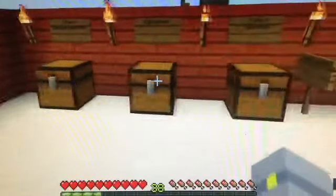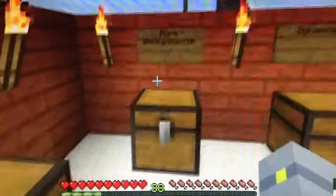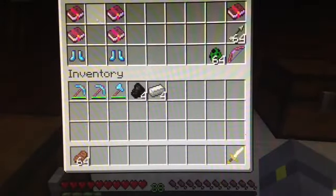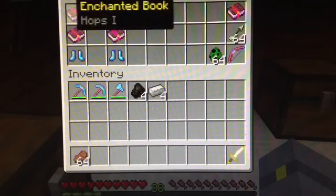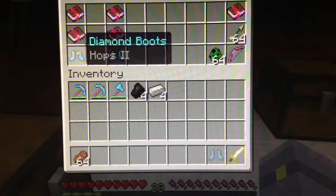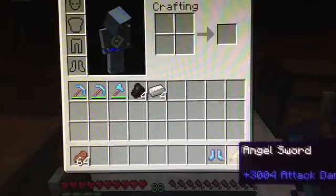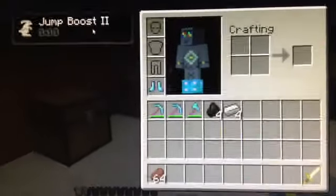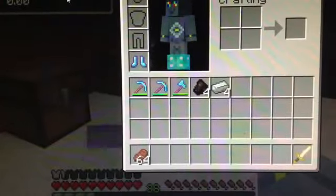We have even more enchantments, and those are Hops, Speed Boost, and Quick Draw. Hops has levels 1 and 2, and they go on boots — they pretty much give you jump boots. Let's wear these, and as you can see I get the potion effect. We have jump boots, which is really cool. We can jump around like a bunny rabbit — hoppity, hoppity, hippity, hoppity.